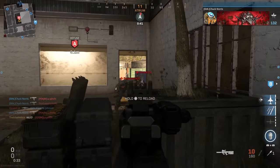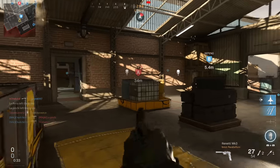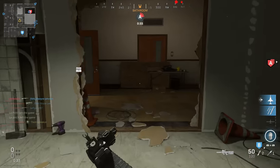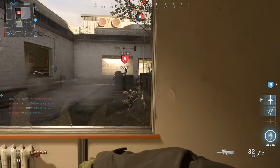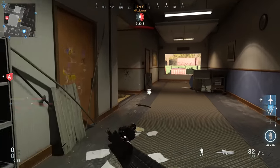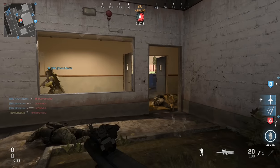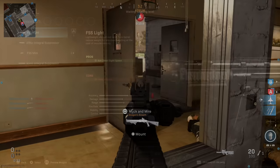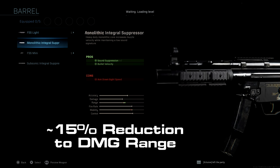For quite a long time people have been wondering about the exact stats on the barrels for the MP5 and M4A1, since these are some of the more popular guns in the game. I covered them early on and didn't cover this damage range reduction due to barrels because I simply didn't know about it at the time. With the MP5, the SSS light barrel says it reduces your bullet velocity, and with this one you get a 15% reduction to your damage range.